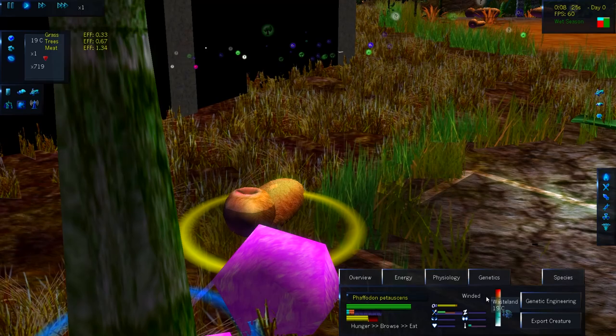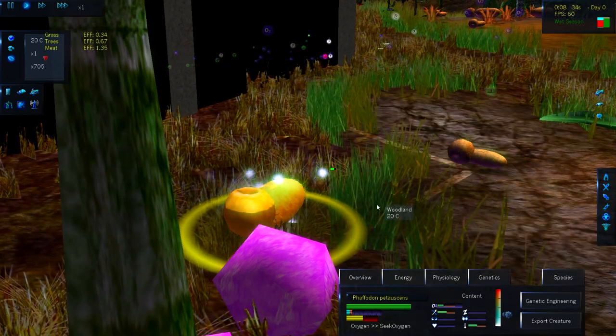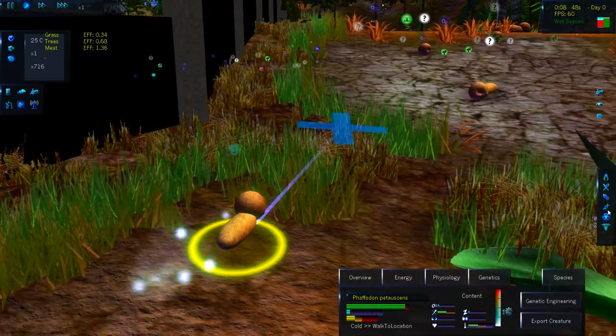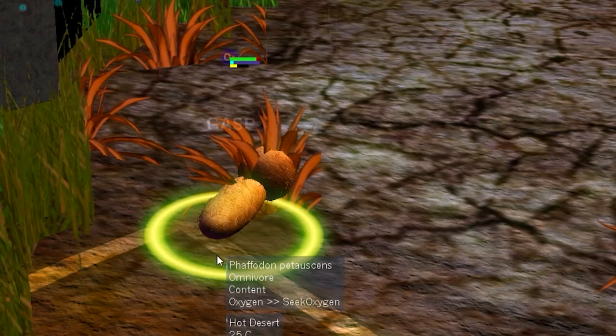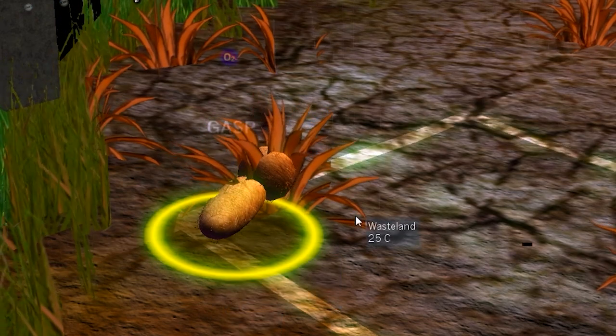This little guy is currently winded. So we're going to hit it with a hearty dose of radiation to hopefully start the evolution process. And I'm pretty sure this one was just born out of that other one, so we're going to radiate this one too. Because the more generations of irradiated creatures we have, the more amusing effects we're going to get.